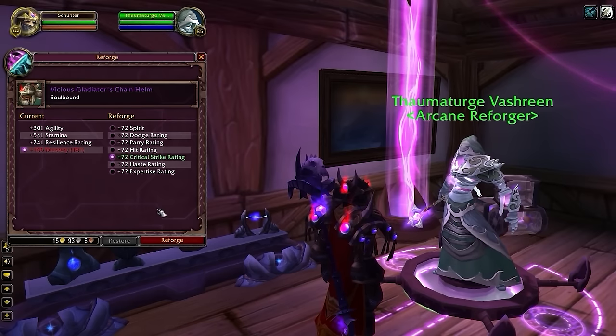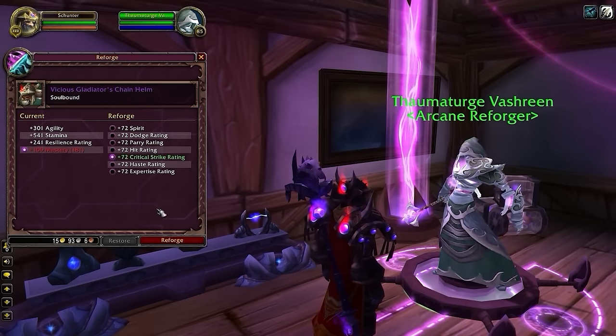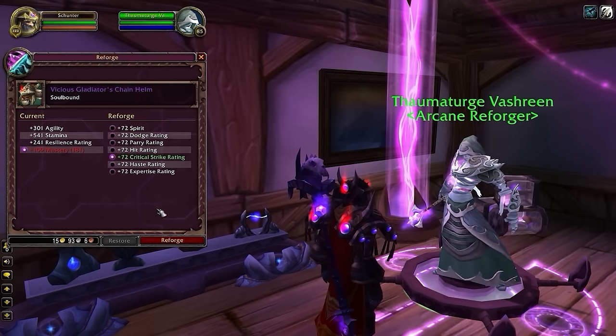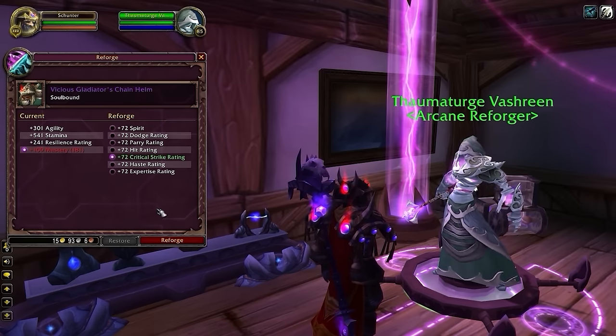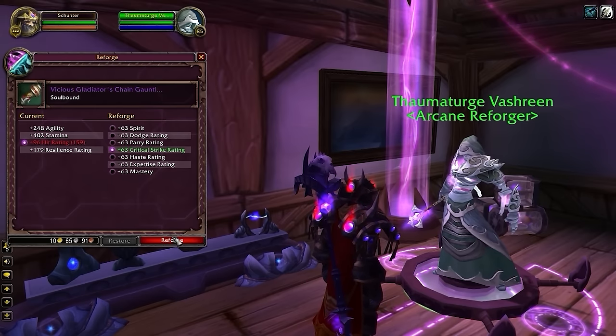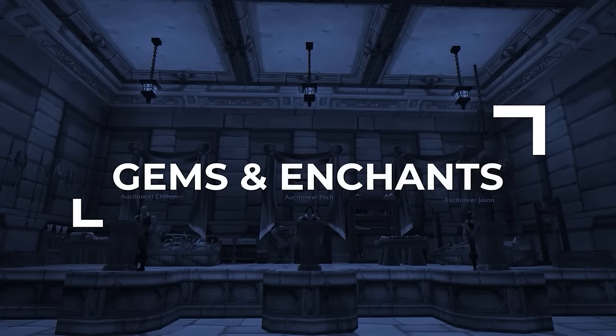When it comes to reforging, your goal is to stick to your caps and reforge any secondary stats to hit if you're below the 5% cap, prioritizing reforging out of Mastery or Haste if possible. If you're above the hit cap, any excess hit should be reforged into crit.